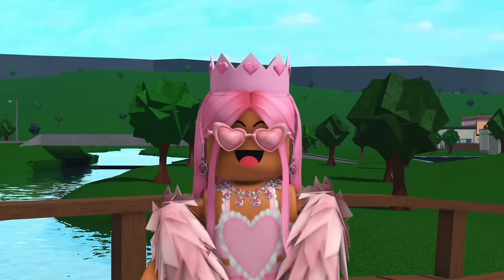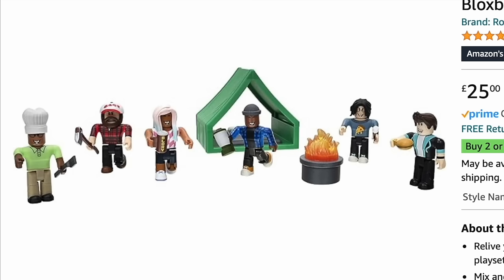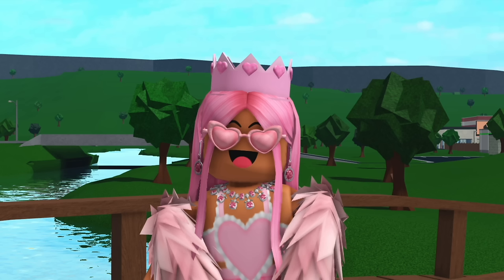Real life toys — a lot of you will probably know this but there are actually Bloxburg themed toys you can buy in real life. The main set you can buy is called Camping Crew, themed around the Bloxburg campsite, which comes with little pieces and figures including Tom. There's also a Mechanic Mayhem set from the Mike's Motors job with a little figure painting a moped, and you can also just get the figure of Tom. You can buy these on Amazon.